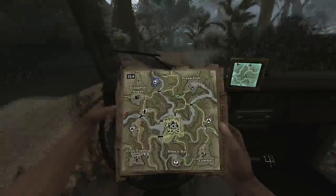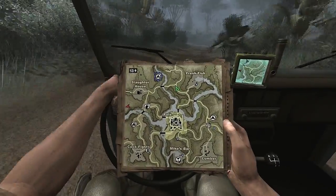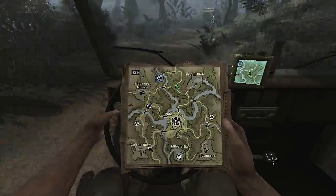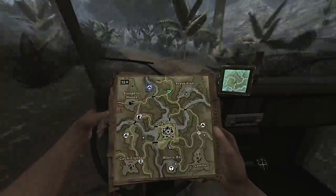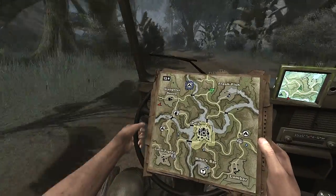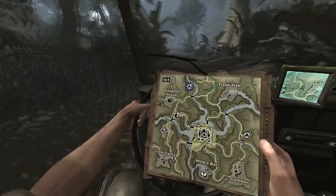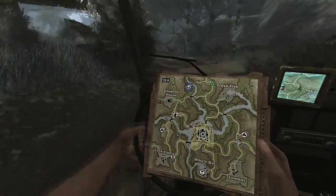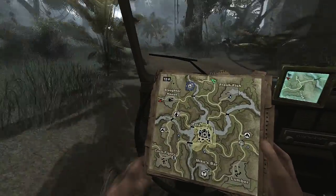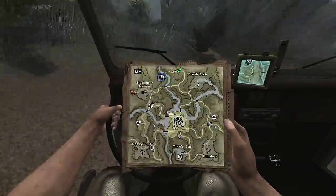This is a nice quiet route in Far Cry 2. There's no patrols, there's no guard posts. As long as you don't take a wrong turn, you should be pretty safe all the way from Pala to the top of this map. After that, you run into guard posts and things get kind of hectic. The way we're going to take is this side road right here.